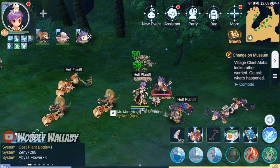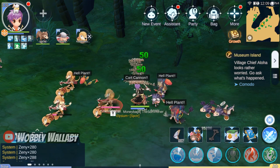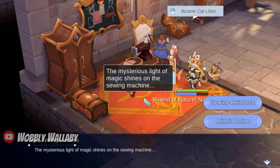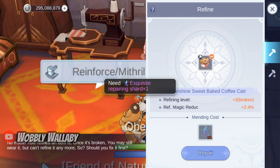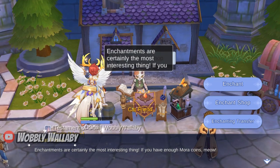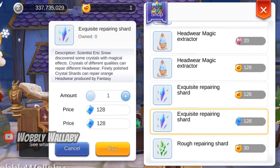Where this tail gets good is if you refine it to 6. The unfortunate thing is refining to 6 can be difficult. I tried to refine to 6 on my free-to-play account, and the tail broke 3 times. I had to use exquisite repair shards to fix it, and it still didn't get to plus 6. I got these shards from the events, and you can also buy them from the Geffen Cat for 128 blue tickets or 128 BCC. It's quite painful to repair.